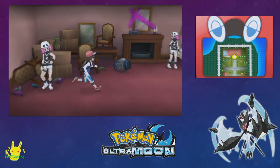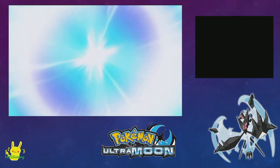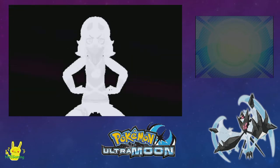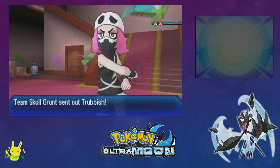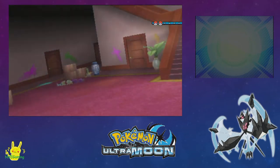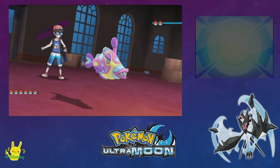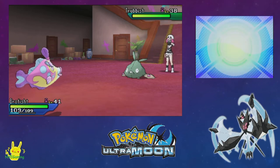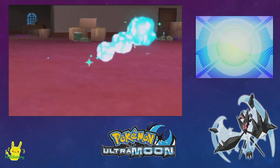He never got a Z-Power Ring as a handicap. Handicapped — that's what it was. Well, when you're someone as naturally advantaged as Mr. Guzma, sometimes people get jealous and they just call you handicapped. It's a rough life. More trash. Oh, it hasn't missed yet! Well, way to jinx it.